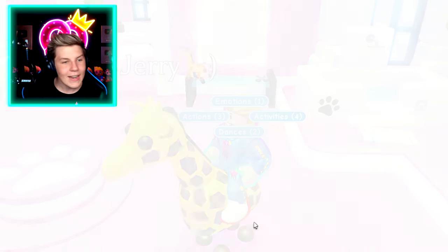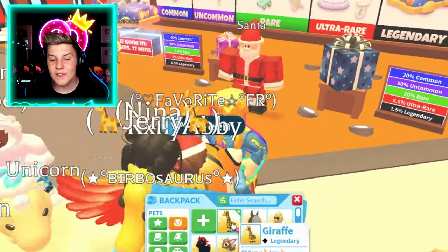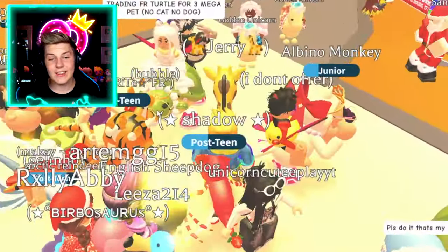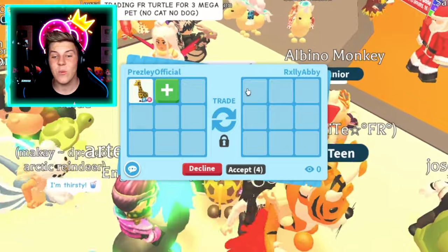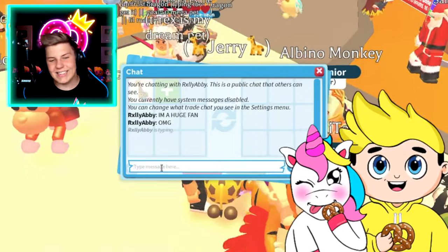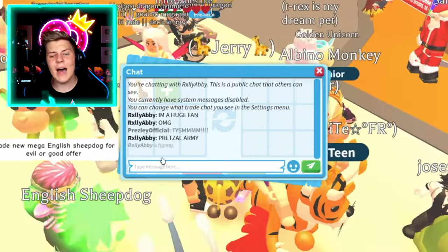Now we can teleport back to the gift display and keep on trading. We've got a bunch of legendaries we're trading today. I think after we trade the giraffe, we move on to seeing offers for our Shadow Dragon. Let's take this trade request from a random person and put in our giraffe to see what their offer might be. There's nine different things they can put in. This person's a huge fan — thank you so much. Shout out to RxLeoAbi, thank you so so much for jumping in and being a Pretzel Army member.